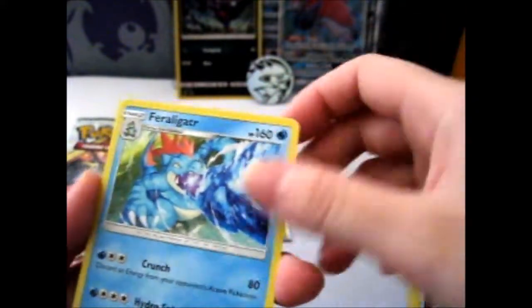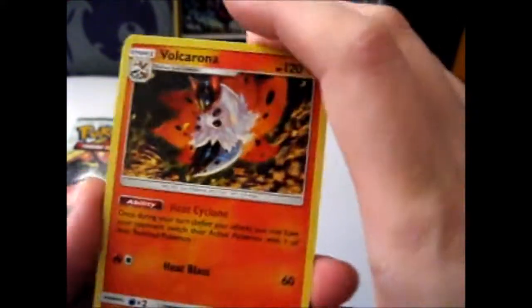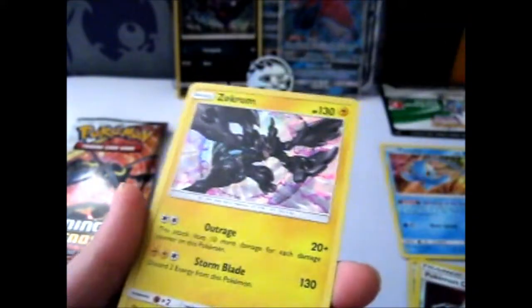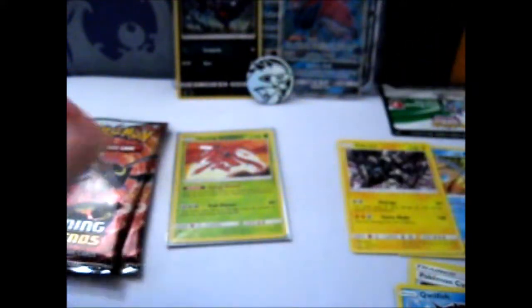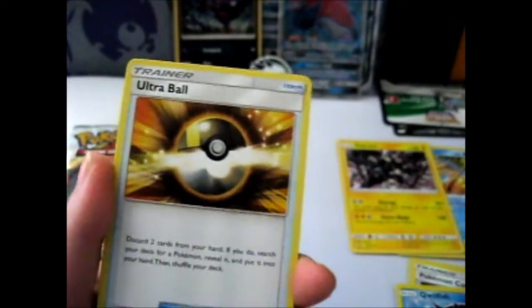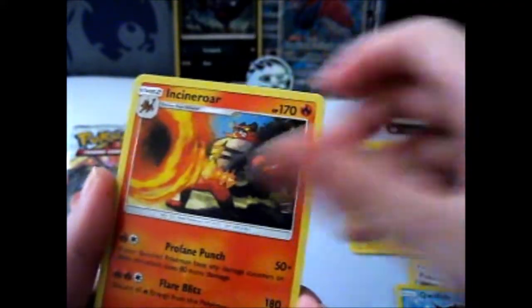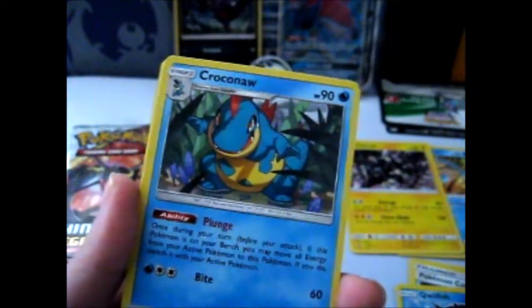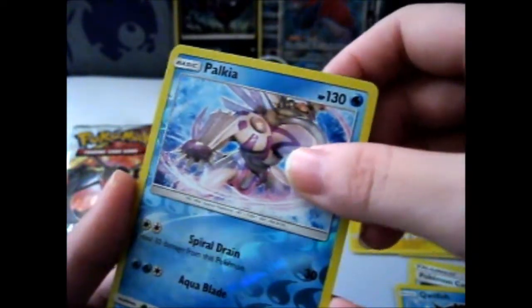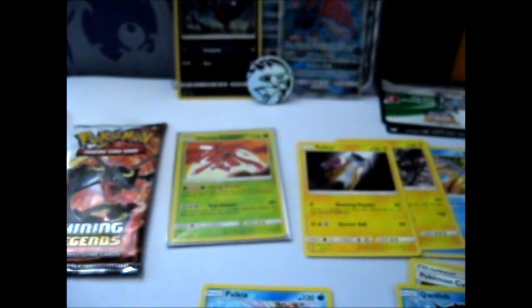Pack three: Fighting Energy, Feraligatr, Volcarona, Damage Mover, Pikachu, Boazel, Tornadul, Torracat, Flareon, Quilfish Reverse, and a Zekrom. I've only got the rush around here... that's four packs done. Pack four: Lightning Energy, Ultra Ball, Venusaur, Incineroar, Jynx, Croconaw, Scraggy, Larvesta, Gogoat, a reverse Palkia — which was nice — and... Raikou. Hmm. Okay.